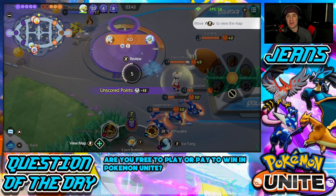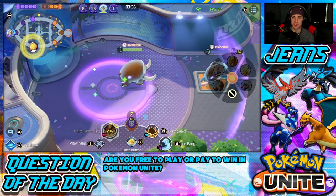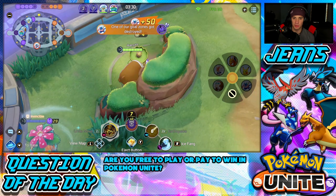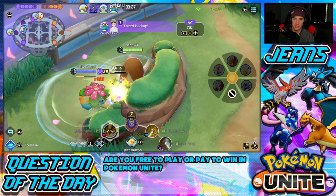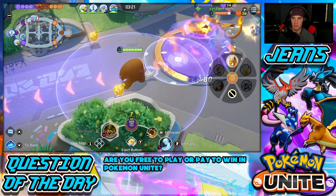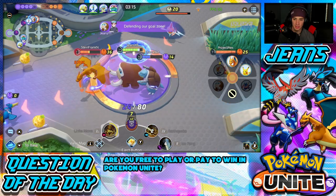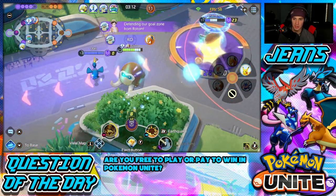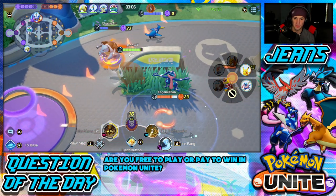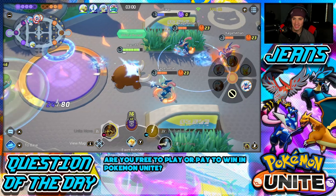I might switch out to Buddy Barrier — I really do like the Score Shield but Buddy Barrier is just so good all around. I didn't think I'd get this many Unite moves with him, but if I had Buddy Barrier I could stay alive easier and allies get more HP. They're scoring now, tossing points over to Venusaur. I gotta defend this tower — Ice Fang you, get out of here! Back under my tower. I just missed that Pikachu, then they ulted on me so I ice fanged them and tossed them under tower.